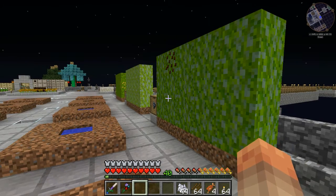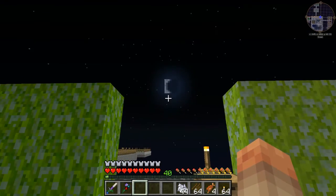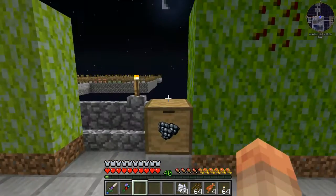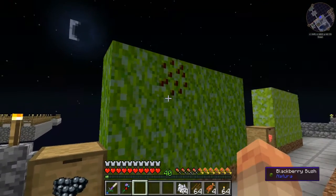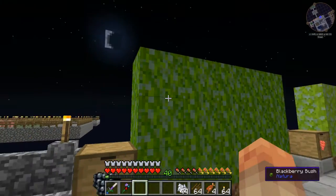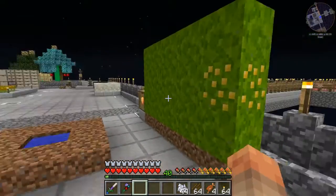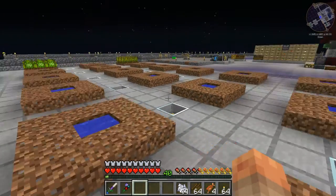Hey everybody, Mountain Dew Mania here, welcome back to Agrarian Skies 2. Here comes the moon. I've been working and eating trying to get my buffering back up. The best thing I've found is to make little walls and then just walk along with the bear and eat the whole wall.